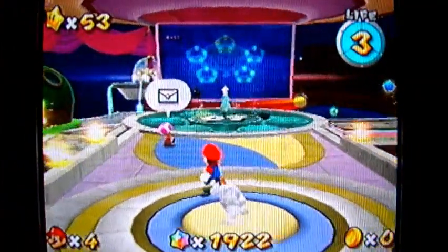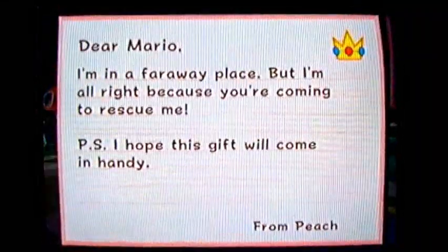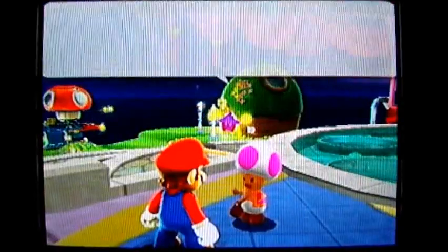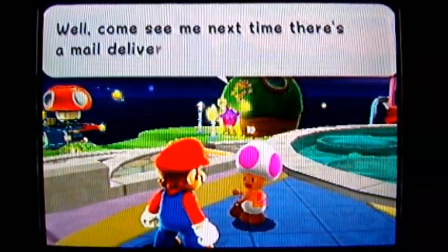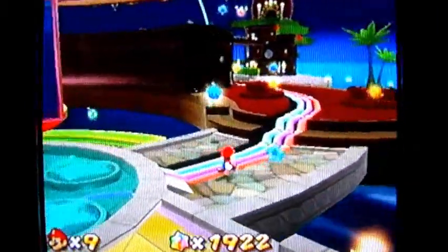Hello everyone, and welcome back to my Super Mario Galaxy walkthrough. This is a mail toad, and it's a letter from Princess Peach once again, and another gift comes from her. Somehow she was able to send mail from Bowser's castle. I can't explain it, but anyway, let's go back to the engine room.